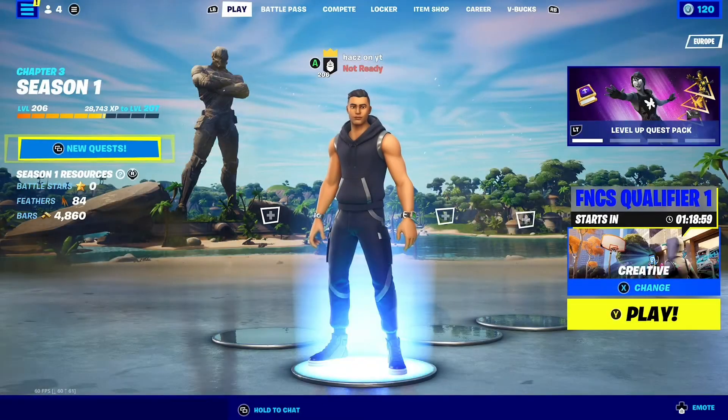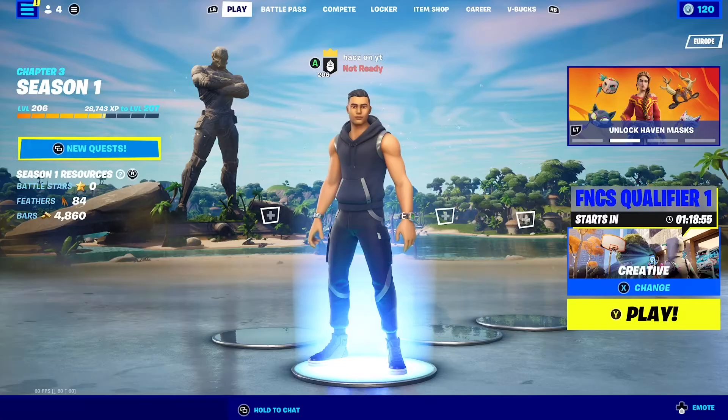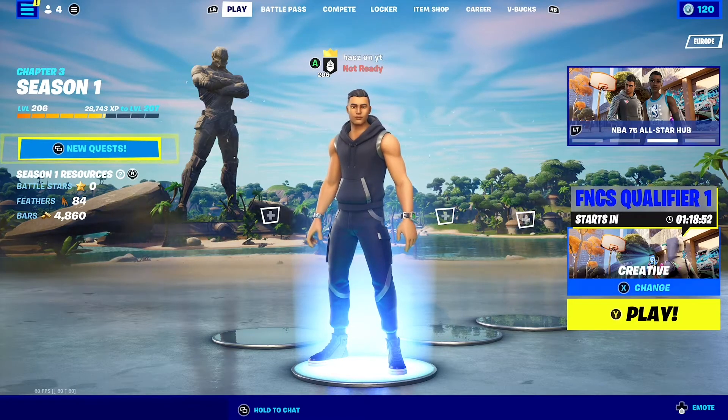What's up guys, in today's tutorial I'm going to show you how to make custom items. An example could be a custom slurp juice or a damage amplifier item, so let's just get straight into the video.